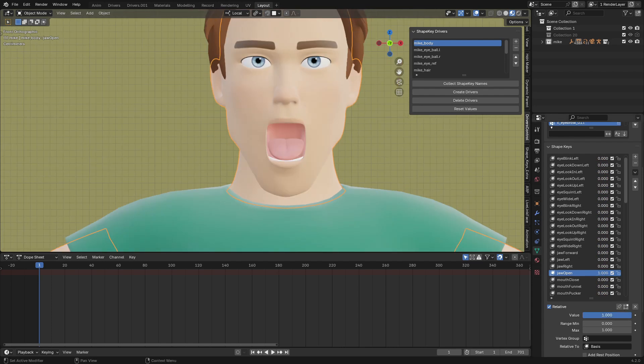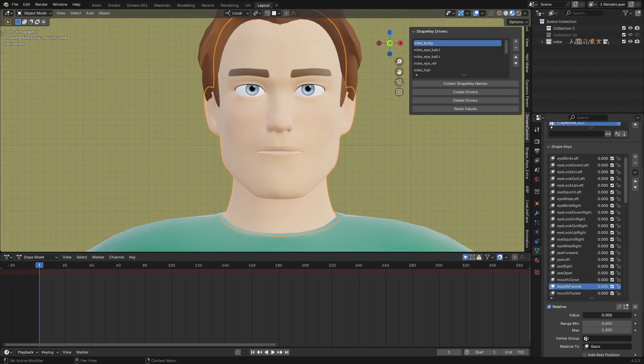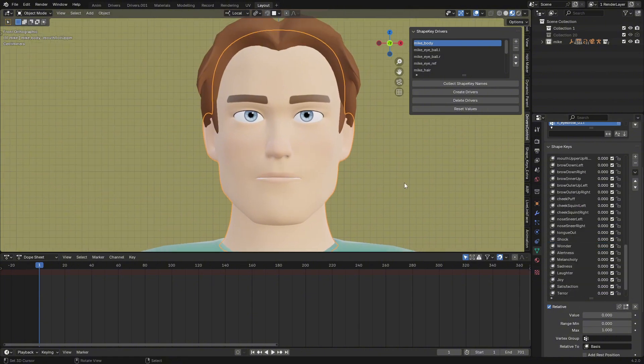You can also make Eye Look Down, Eye Wide Left, Jaw Left, Mouth Close, Mouth Funnel, and Mouth Pucker. After generating, you also get additional expressions like Cheek Puff, Eyebrows Up, and Eyebrows Down — and all of them will be controlled. You also have another expression category called Shape, and you get additional expressions like Alertness.